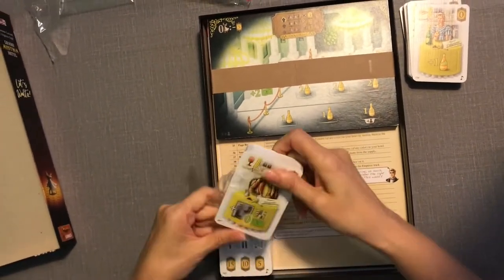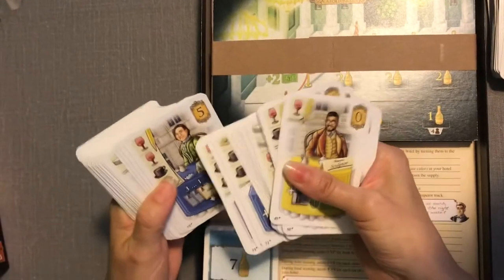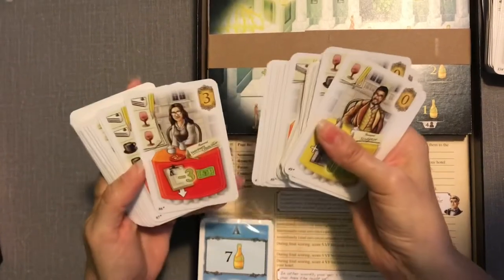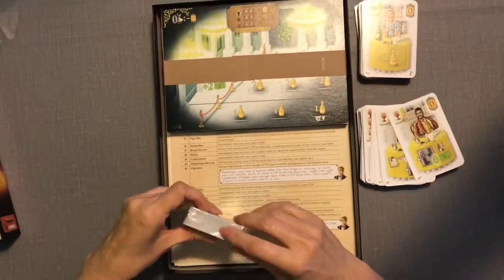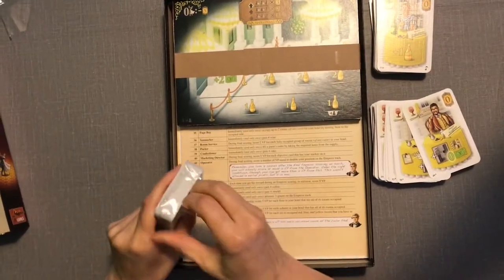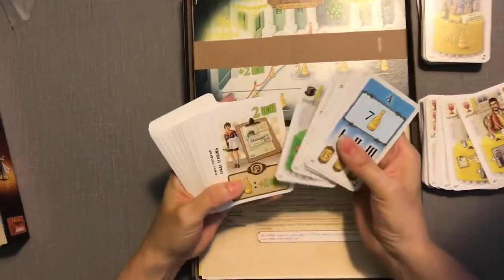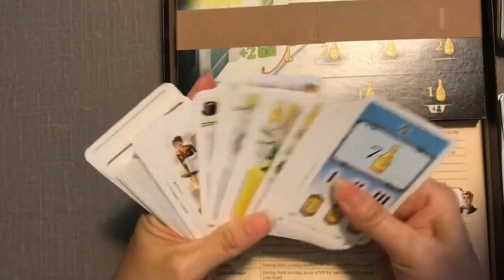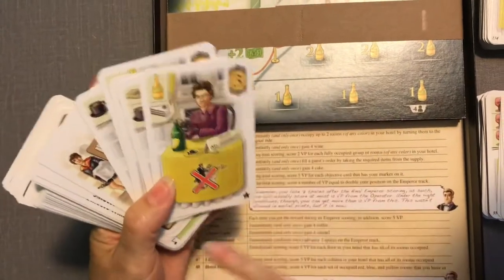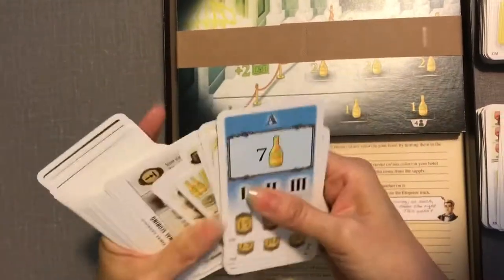It looks like we have more guests — oh, they look so happy! More champagne, and it looks like they hired some kid to work now too. This one is interesting — I don't know if you can tell, but these are dancers, so you're going to be able to move dancers to a ballroom.